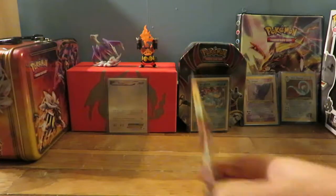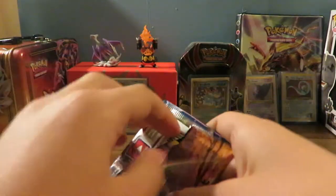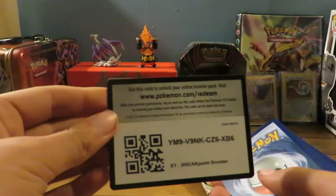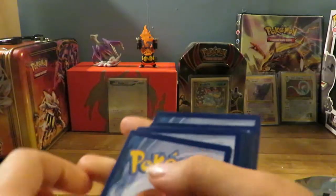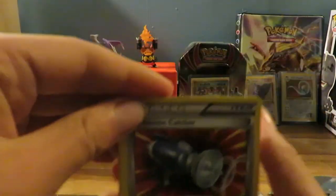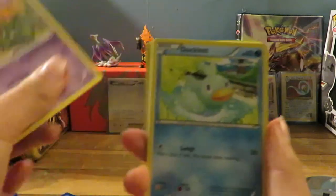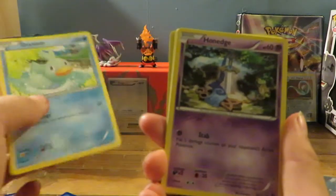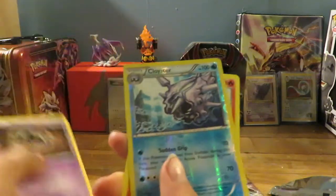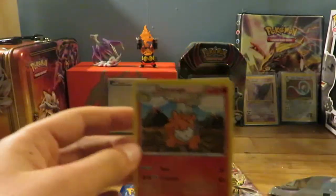What if we got a Greninja Break from the Greninja Break pack? Here's the code. Let's get right into this. Pokemon Catcher, Purugly, Bayleef, Trubbish, Ducklett, Pwnedge, Glameow, Phantump, Reverse Holo Cloyster — is that a rare? No, that's an uncommon. And a Camerrupt regular rare.